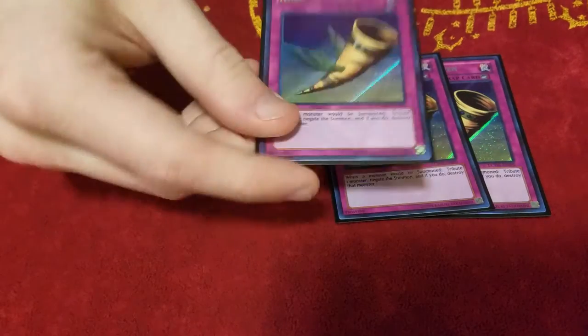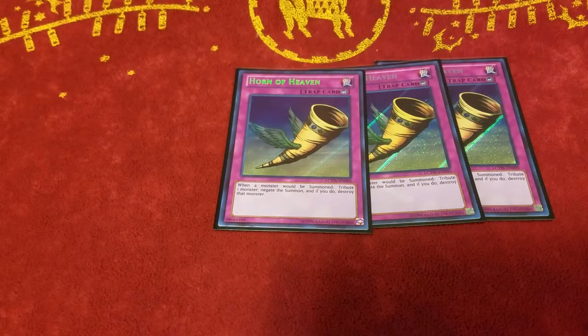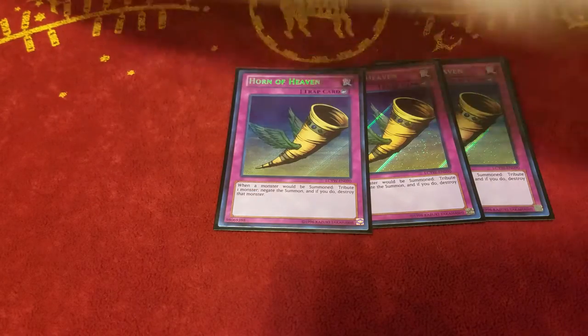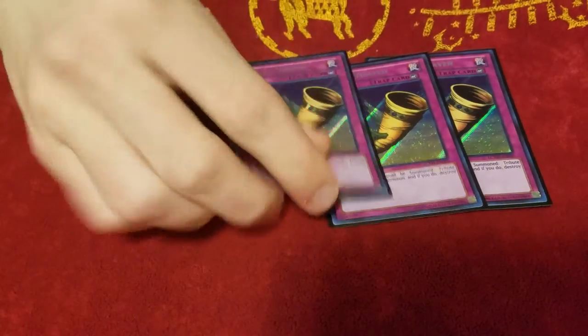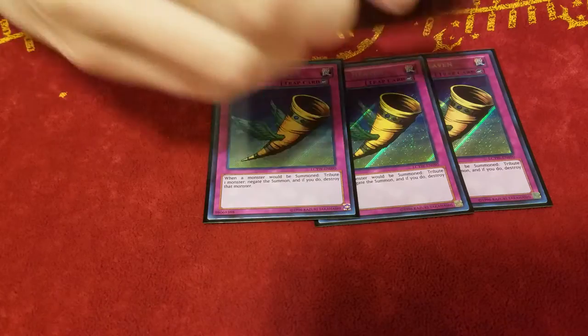For the rest of the traps, I play 3 Horn of Heaven — basically a Poor Man's Solemn Strike. Horn of Heaven is basically a Solemn Strike, but instead of paying life points, you tribute a monster and then negate. The reason it's good in this deck is because we have Traveler and most of our cards float anyway. So if something goes to the Graveyard from a tribute off of Horn of Heaven, we're gonna get some stuff done with it. And if you don't have the money to spend on Solemn Strike, it's a really great alternative, especially in Burning Abyss.